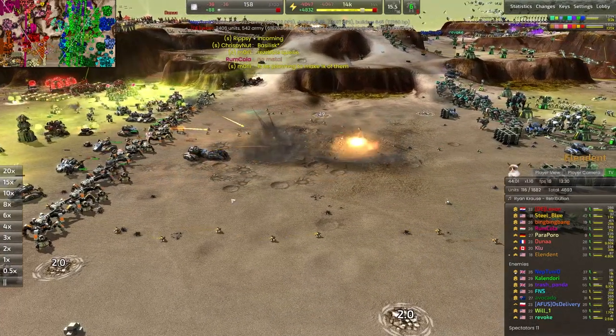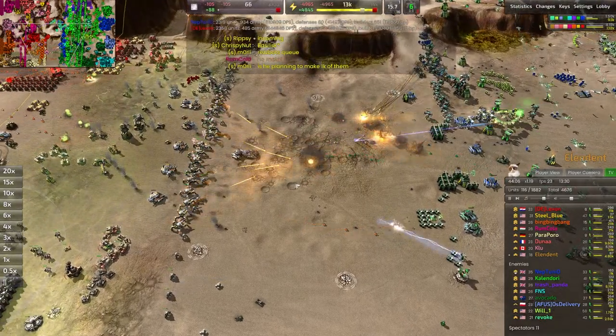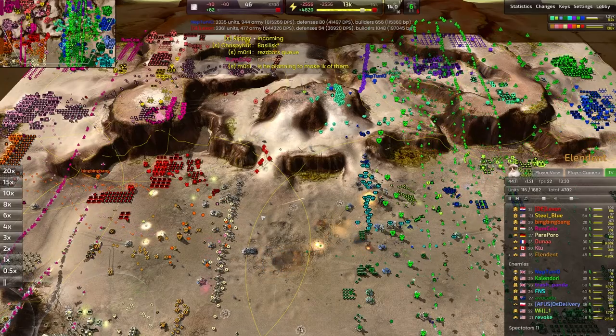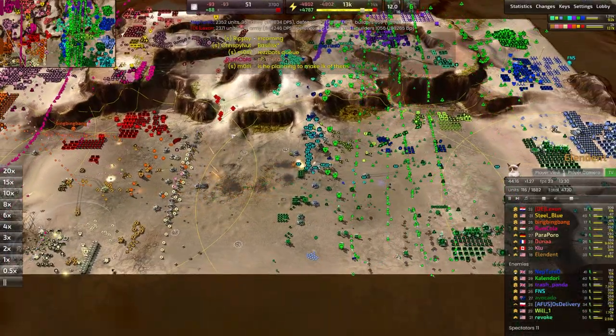Onto the front lines. Meanwhile, Vanguards are trying their best but really all they can shoot at are these ticks. Nobody wants to push in here — these armies are just getting too big, and there's not really a way to break this tie.